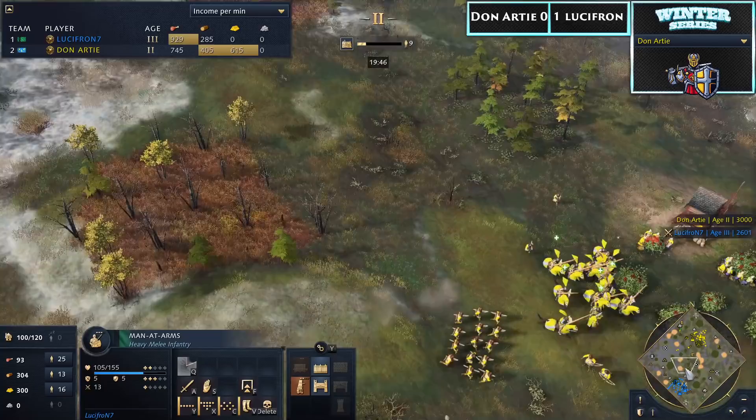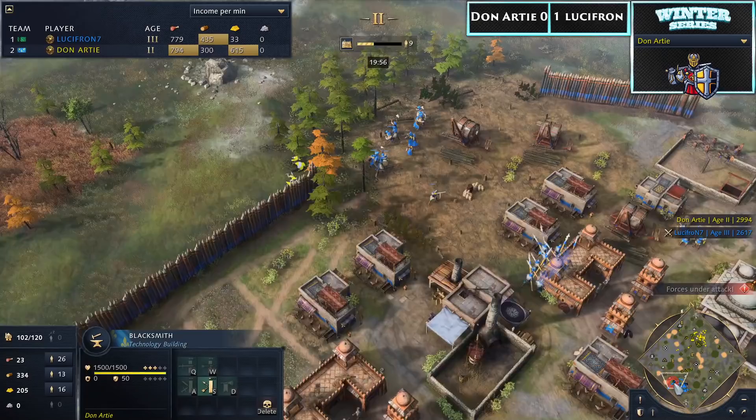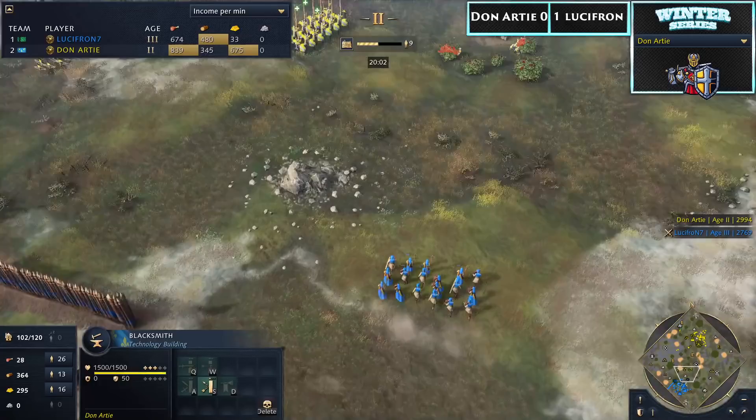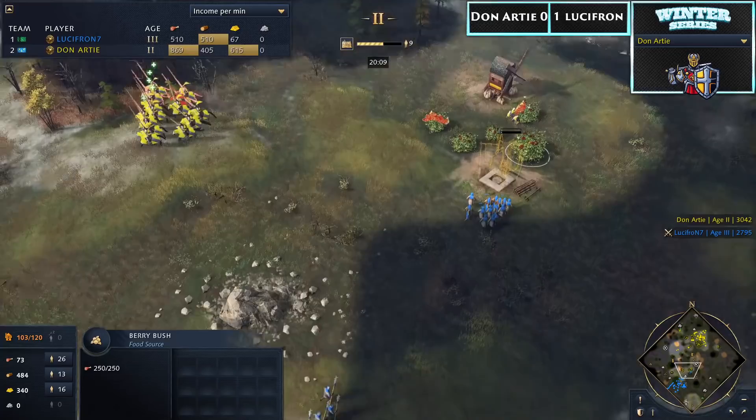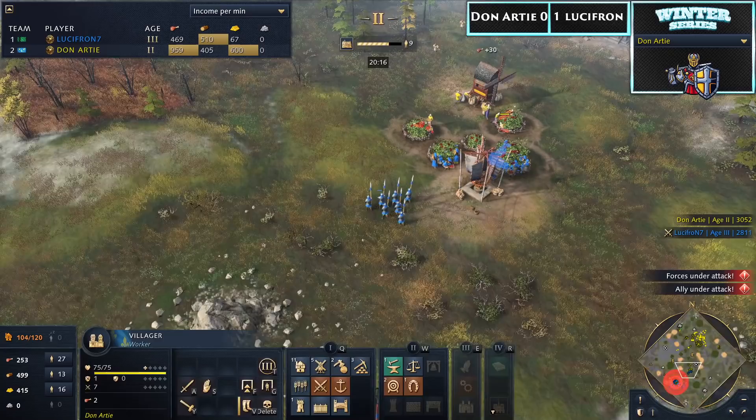Man-at-arms on the left side get intercepted by knights; they trigger their running boost and just run away from the knights — that looks ridiculous. Donati is preparing another push in the middle. He's on the way to castle age with the Guild Hall, so veteran royal knights are coming in a matter of seconds. He'll also get the extra attack upgrade for free upon hitting castle age — a French bonus many people don't even know about. Lucifron moves to the berry patch, but Donati spots the villagers — that is probably the berry patch of death.